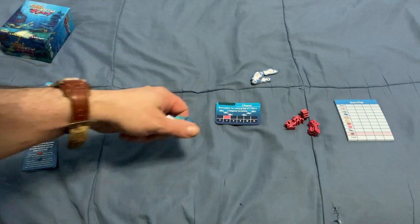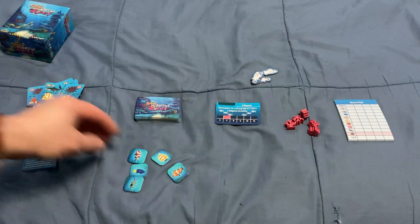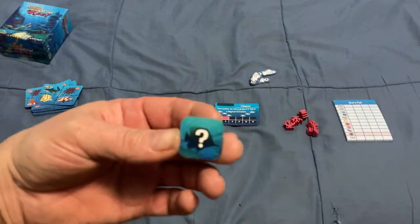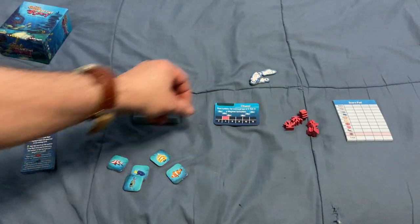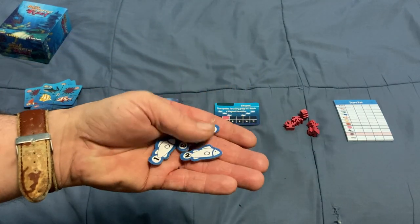You also have five fish tokens with physical legs on the back, and then you also have these little number tokens, numbered one through four.